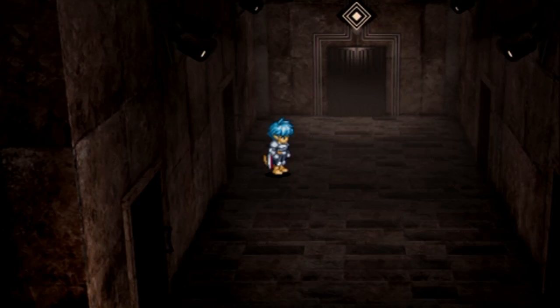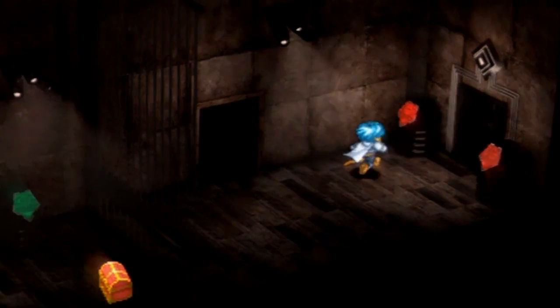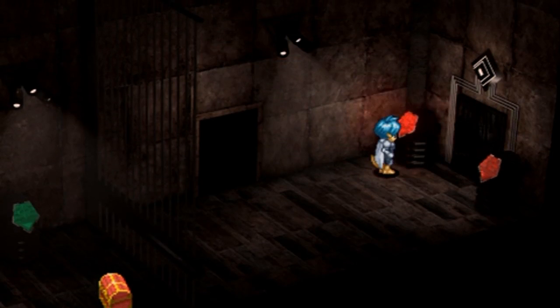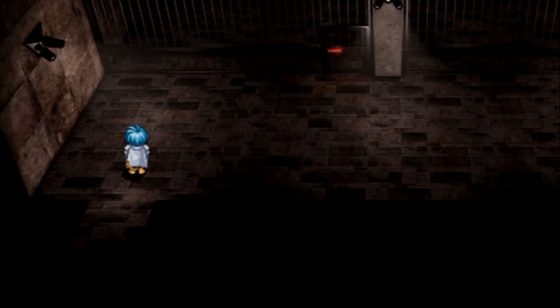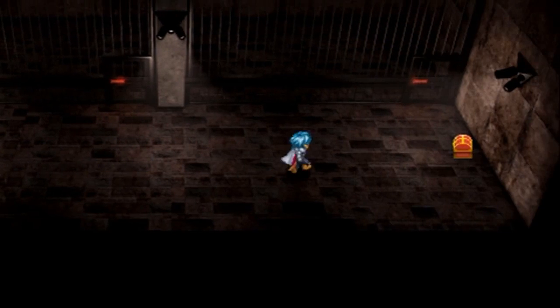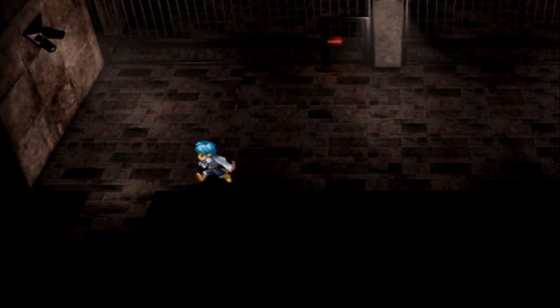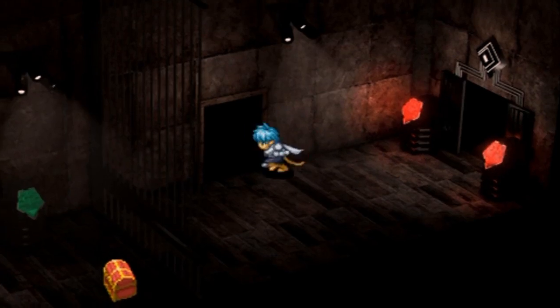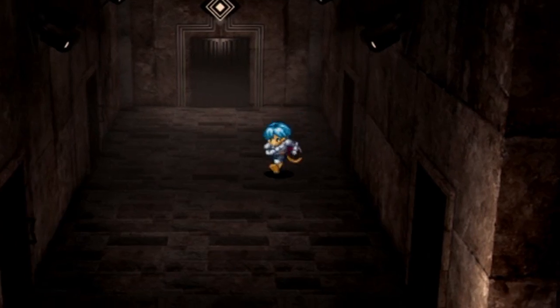Anyways, go down here, head right, go through this door, keep going right. Activate these two red switches - it opens this door and you can get more treasure, just some mithril. Go through here, keep going left, go down here.